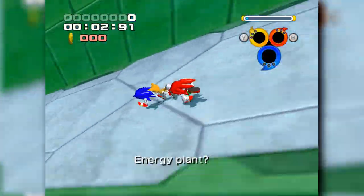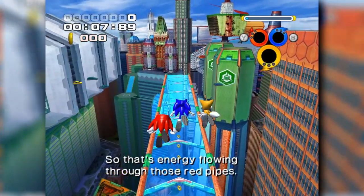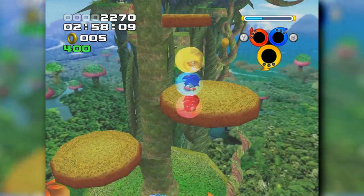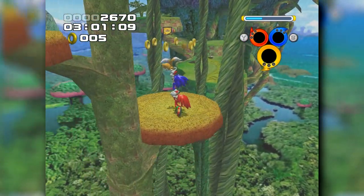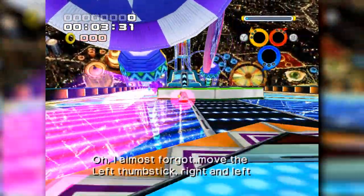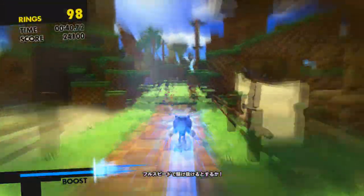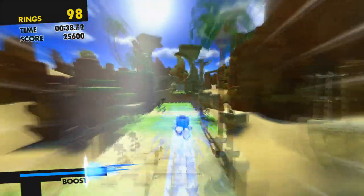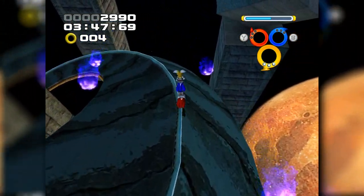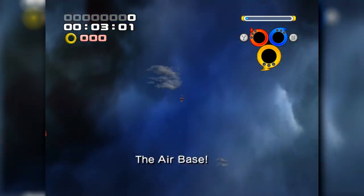As we move on to Grand Metropolis, our teams traverse Eggman's automated energy plant powering this futuristic city. Whilst Heroes borrows heavily from classic inspiration, I do appreciate the level of care given to these new environments. Rather than copying and pasting without understanding what made those aesthetics appealing, they've gone to great detail to make these levels feel original. Not one stage in Heroes makes you feel like it's a carbon copy of previous games, allowing them to respect the past without actually retreading through it.